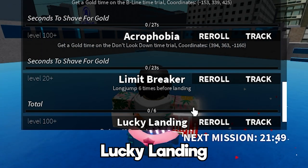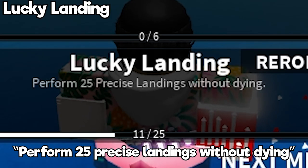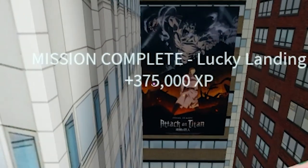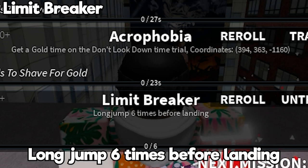Now we're gonna do Lucky Landing. All you got to do for Lucky Landing is just perform 25 precise landings without dying.